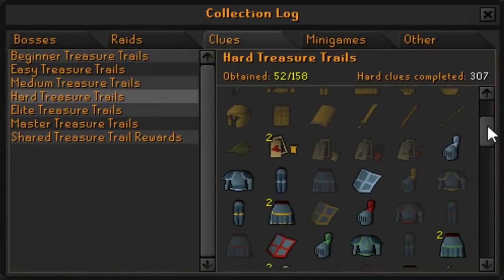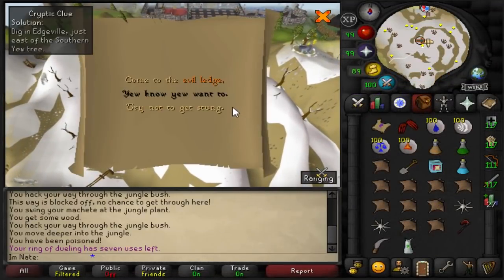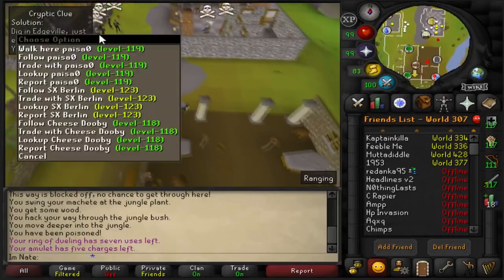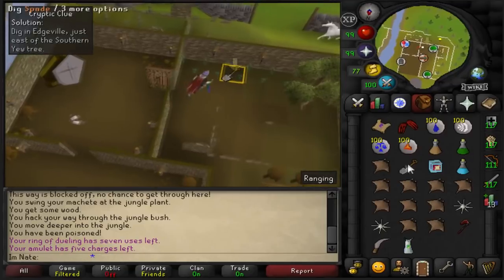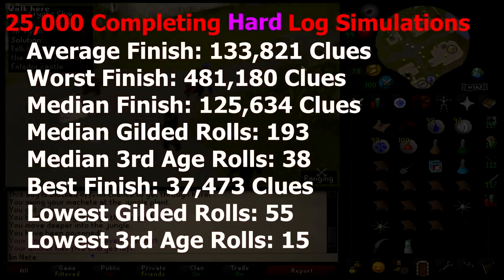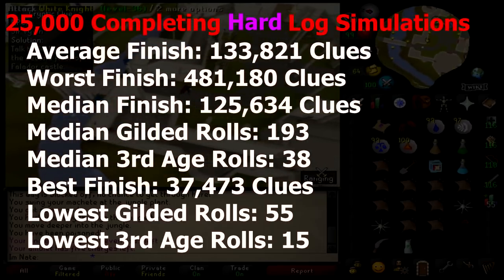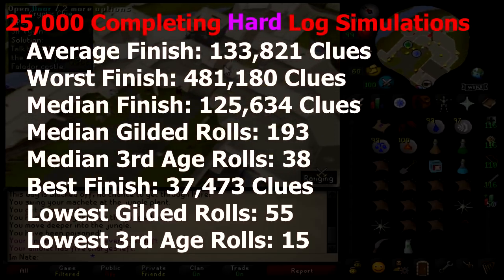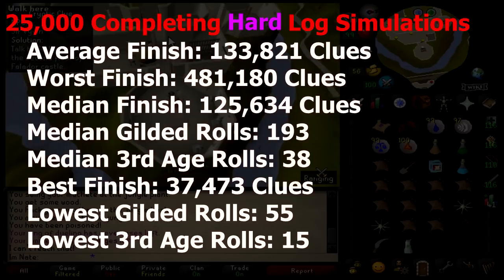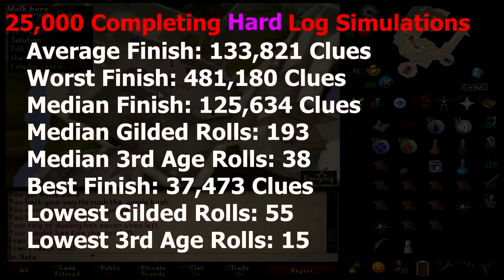The hard log has 158 different items that you can get. 122 of those are the more common rares, and then you have the mega rares, which are gilded and third age. The hard clue third age includes the full ranger armor set, the full magic armor set, and the full melee armor set. So I ran a simulation 25,000 times, each time completing the entire hard clue collection log. The average was around 125,000 hard clues. The poor soul who got the most unlucky took 481,180 hard clues to finish the log. The median for finishing the log was 125,634 hard clues. The median amount of gilded rolls was 193 and the median third age rolls was 38 rolls.